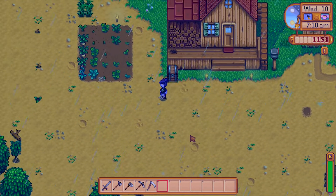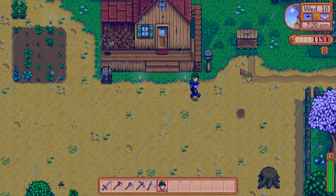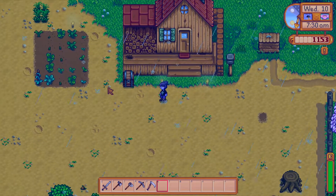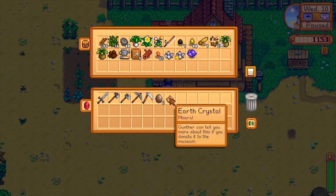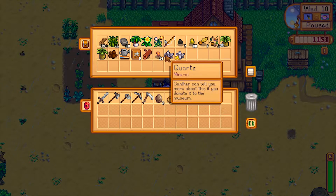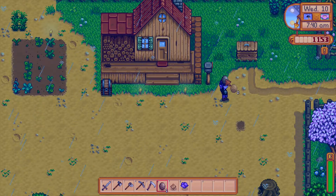Alright, let's go and harvest these again — and we'll sell these because we need as much gold as we can. It is 7:30am on a Wednesday, so we can't go to the general store, but we can go down and see the blacksmith. We could go to Gunther at the museum. Actually, I'm going to head down to the blacksmith and I'll see you there.